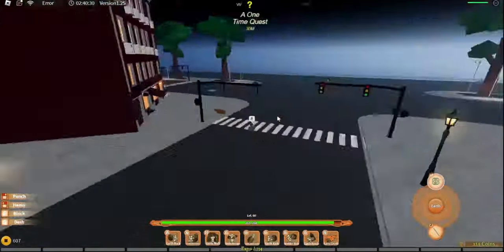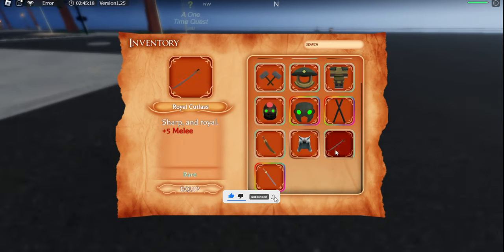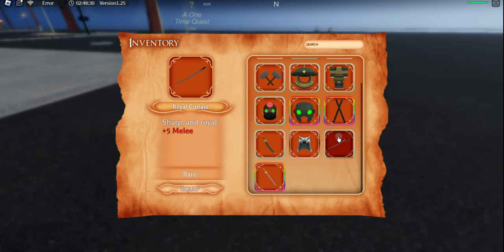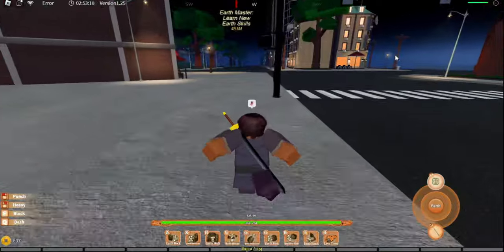Now for the locations. To get these two swords — the Pirate Sword and the Cutlass — the Pirate Sword you get from a quest, but the Cutlass you get strictly from the boss, and it's a 1% chance like I said.